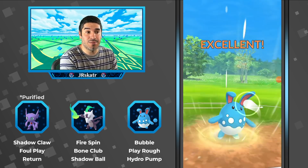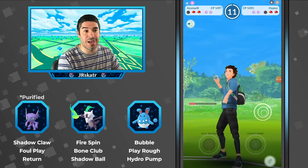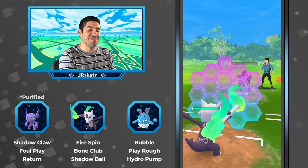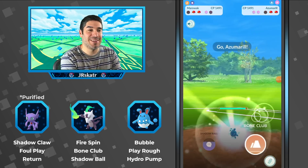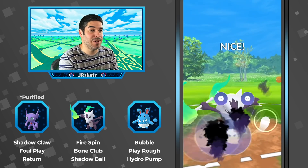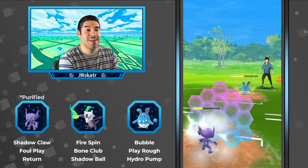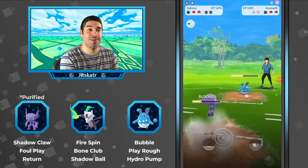Aaron's running a Play Rough/Hydro Pump variation of Azu, probably the least common moveset. Neither of them are using shields — reminded me of two videos ago where no one used shields the entire match — but finally his shield comes out for the Night Slash, which was a good shield. Against an Azu mirror, you have to go Shadow Ball, and he does land it, so that was a good play. The opponent's still not using shields, so now he switches into Sableye.